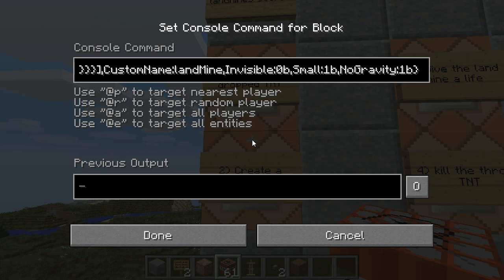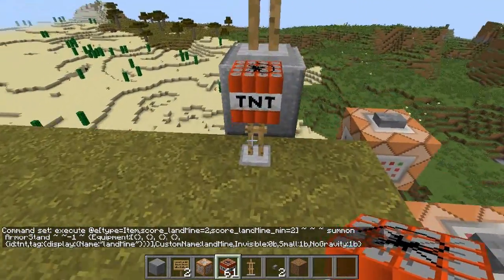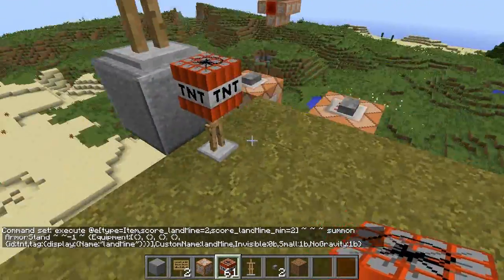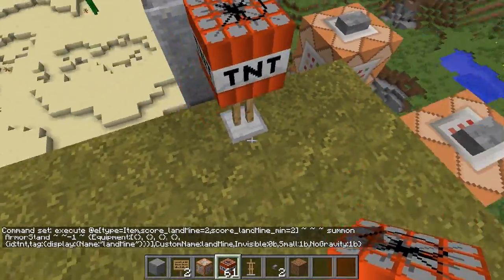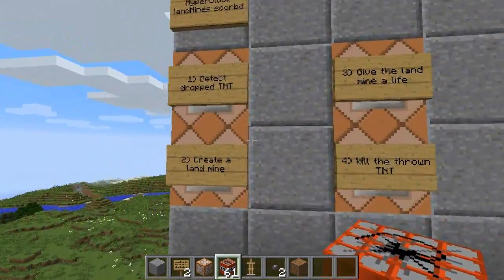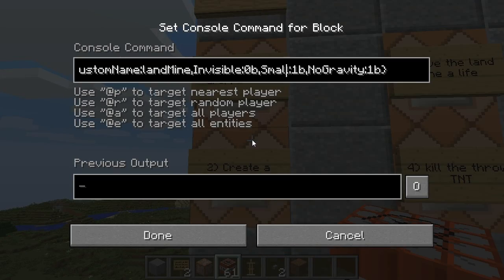Finally, the invisible tag is currently set to zero. If I set it to one, you wouldn't be able to see the stand part — you'd only see the TNT, and this actually looks a lot better. However, you can't break it if it's invisible — I don't know why, but you can't. It's very inconvenient. So for now I've left the invisible tag as zero rather than one.